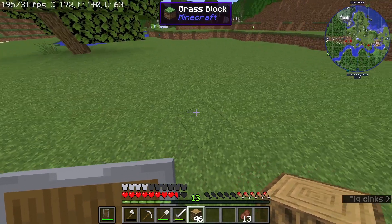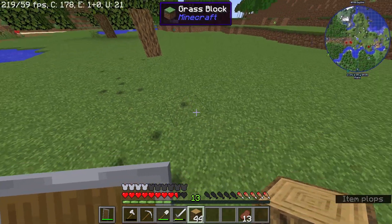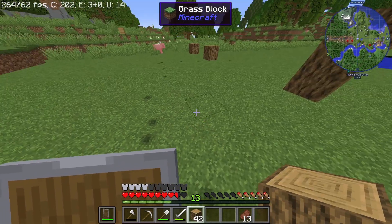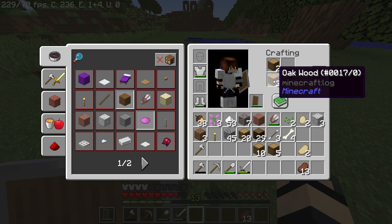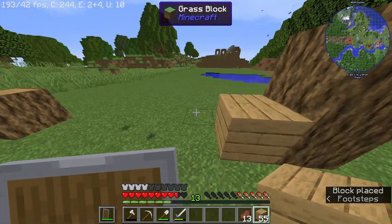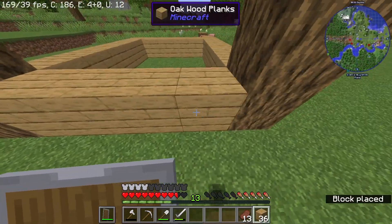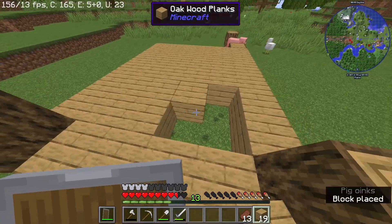We'll start off with the porch. The whole porch is going to be right there — this is going to be the porch. Let me get lots of wood. That's not enough, but here we go. Just so you know, I am not a good builder. A chicken has come back from a tornado!